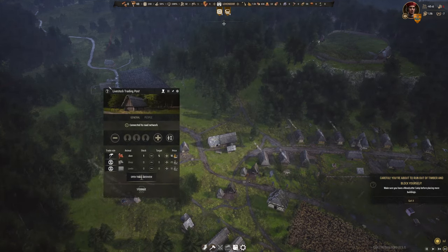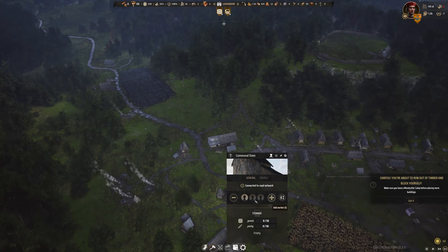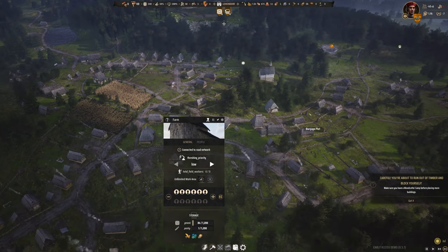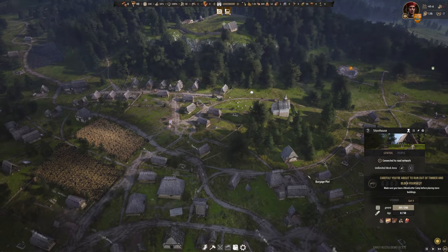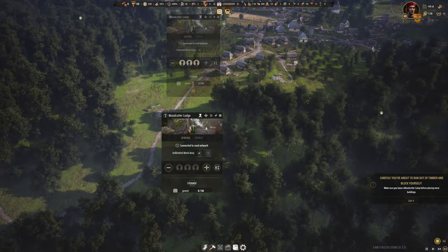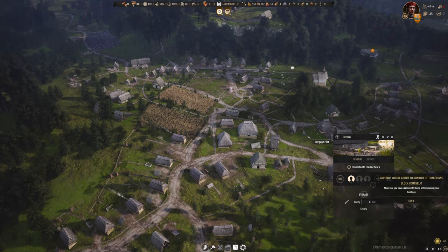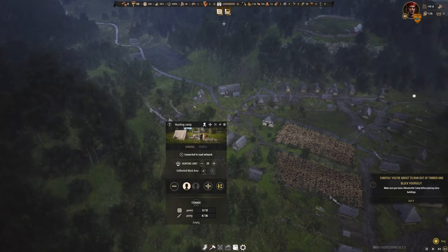Need some more workers for that trading post, and some more workers there too. One less farmer. One less storage worker — I think we'll be okay. Need more woodcutters — that is very true. One less tavern worker, so hopefully we can get some more woodcutting. It is July, we've got time. But need to fix that now.